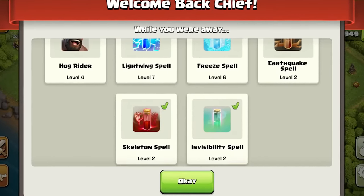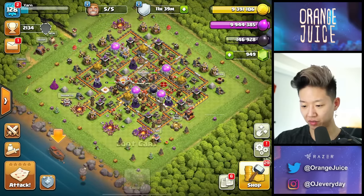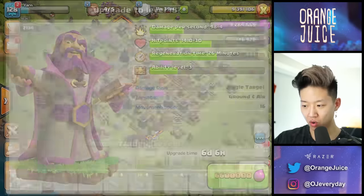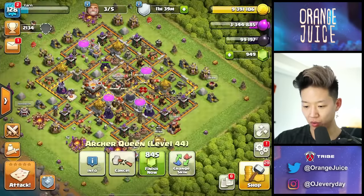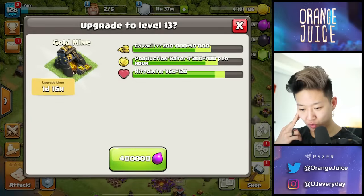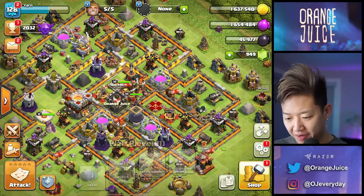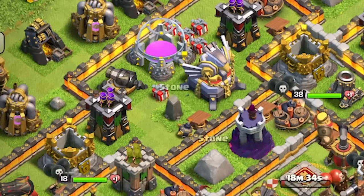They researched all of these — they just straight up gave me a golem-barsher army. The resource card is maxed out, I have five builders, what is going on today? I guess we'll do the queen. You can upgrade the collectors. I don't know what to upgrade, I'm actually so overwhelmed right now — we'll just focus on the collectors for now.